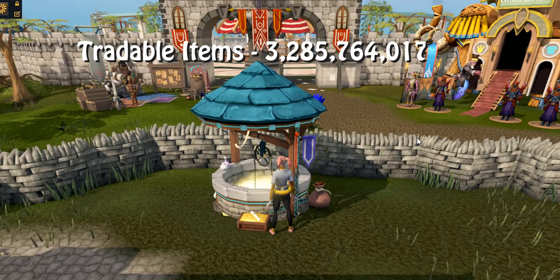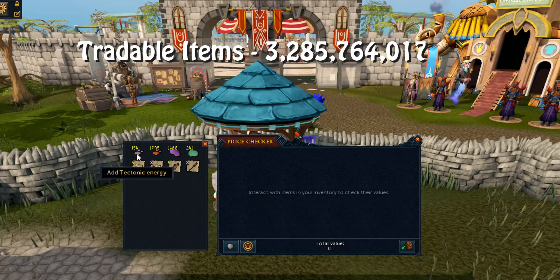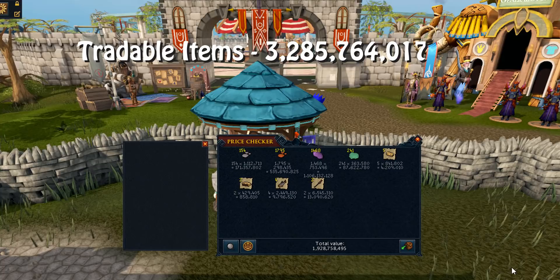I've saved the most valuable items for last - the two most valuable for sure. If I'd price checked these with the last inventory it would have been over max cash and shown a null value. These are the scales and energies from elite dungeons one and two, mixed with a bunch of tectonic energies from Vindicta, which I'm hoping to accumulate more of, and some ceramic scales from elite dungeons one. The fishy treats and spears from elite dungeons one aren't worth too much, but that all comes to 1.928 bil.